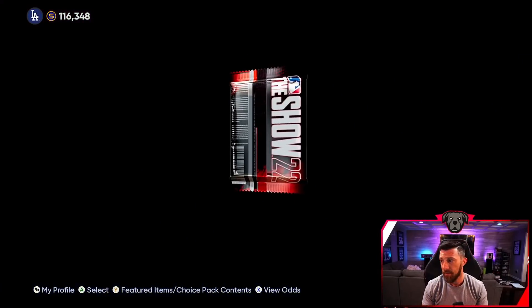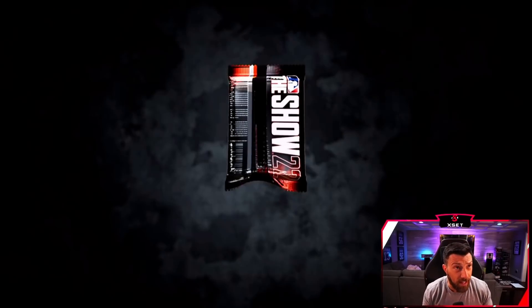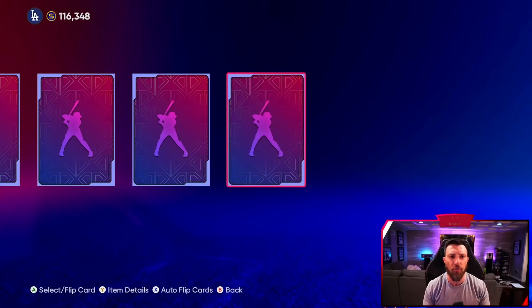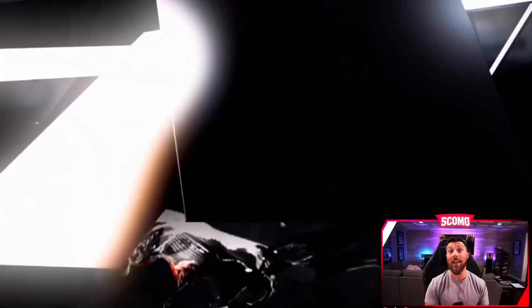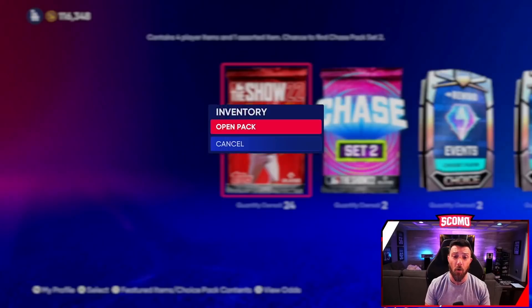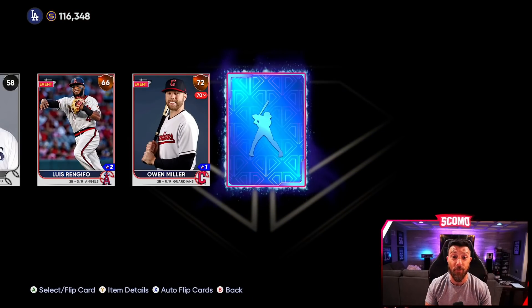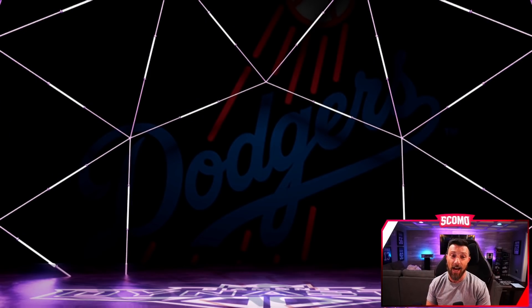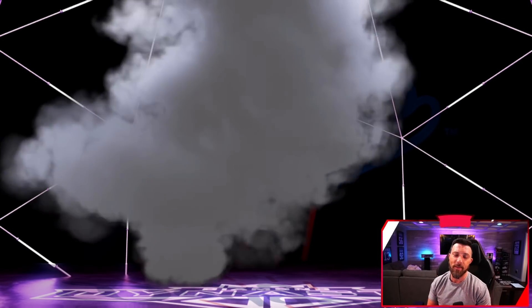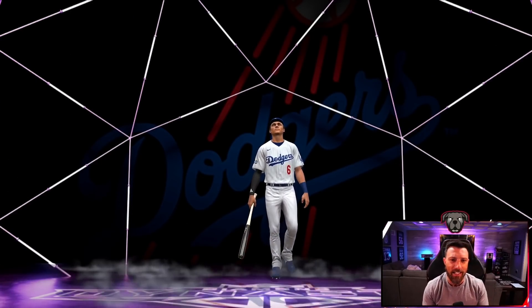Carlos Delgado is a 97 overall, so he's gonna be red. If you get the red it's either gonna be Carlos Delgado or Trout — basically no other options for red. We get another diamond, another purple — Dodgers, come on give me Trey because he's at least like 40-50k.